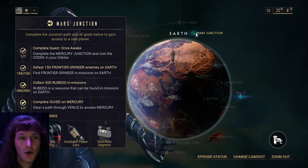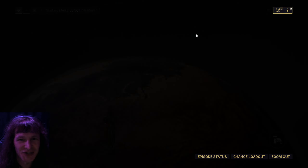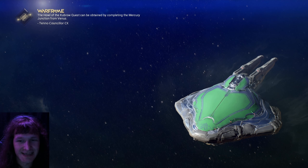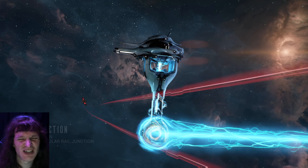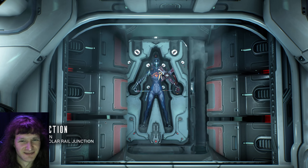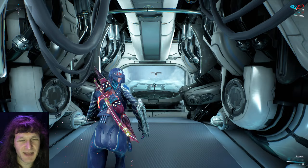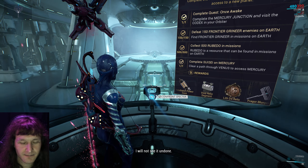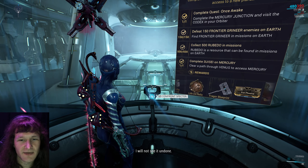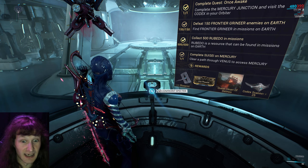Hello, this is a cheese strategy for defeating the Frost Specter on the Mars Junction. I had the Frost Specter and was having a lot of trouble beating this — I still haven't beaten it yet, but I feel like I probably will be able to now.